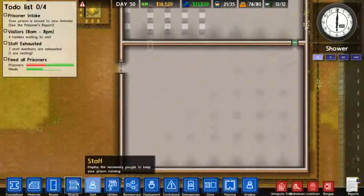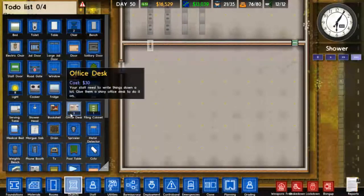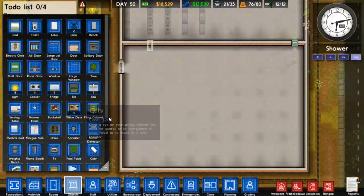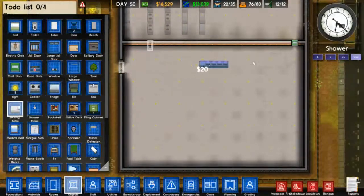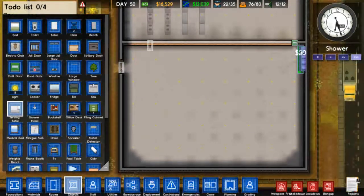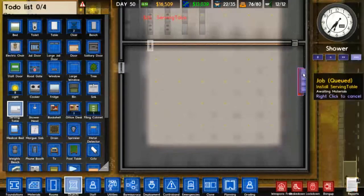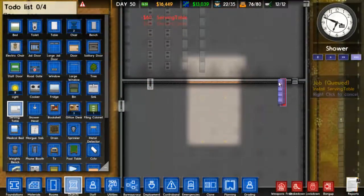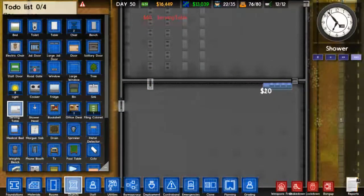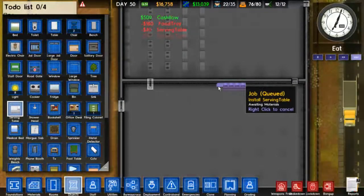Hopefully not. But we're not done — oh wait, there's more! Let's go and grab some serving tables. Serving tables are super important. We can totally get their food with those — that's something that we want.